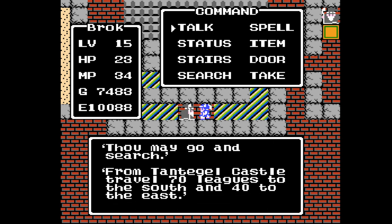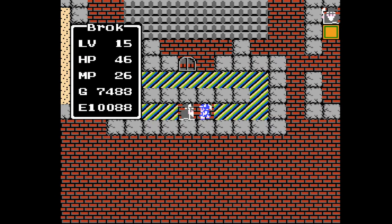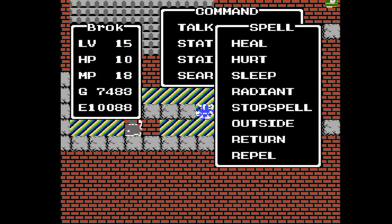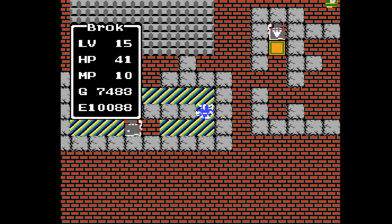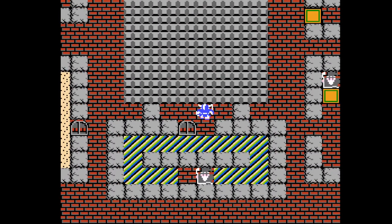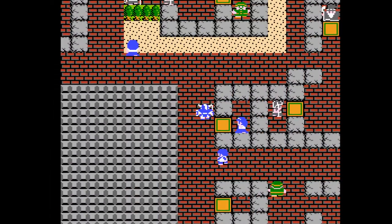From Tantagel Castle, travel 70 leagues to the south and 40 to the east. Interesting. Now we're going to heal up again because otherwise we won't survive leaving this spot. I'm considering how much gold we made in order to get that shield. I'm not sure we'll survive anyway. I can't believe how close that got — we're going to end up spending the 100 gold to stay at the inn.